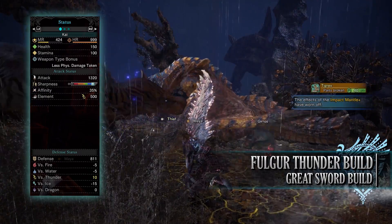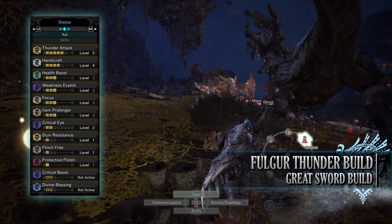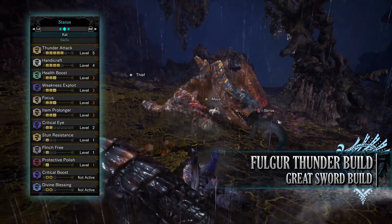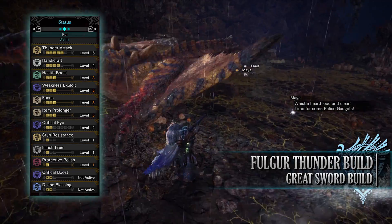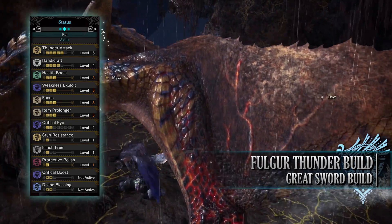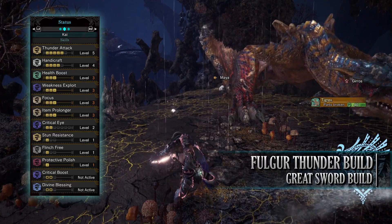As for the skills: you have Thunder Attack level 5, which increases the Thunder rating and damage of this build. It would have been nice to get this higher, and if you wanted to you could potentially drop a point in Health Boost to max this out, depending on if you want that reduced health pool. You'll have Handicraft level 4, although this will only be level 3 if you're going through the story for the first time — Handicraft increases the sharpness of the weapon. You'll have Health Boost level 3, Weakness Exploit level 3, Focus level 3, and Item Prolonger level 3 as a byproduct of the gear — buffs from potions last longer with this skill, and it also works in conjunction with the Protective Polish skill. You'll also have Critical Eye level 2, Stun Resistance level 1 as a byproduct of the gear, Flinch Free level 1, and finally Protective Polish level 1, which puts a protective coating over our sharpness gauge preventing any sharpness loss for a small duration of time — a duration increased thanks to Item Prolonger.